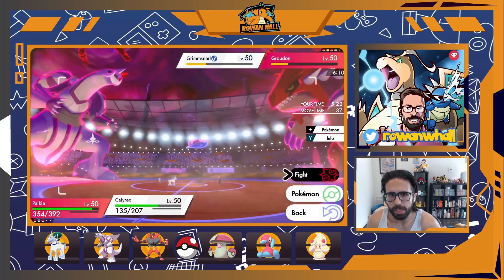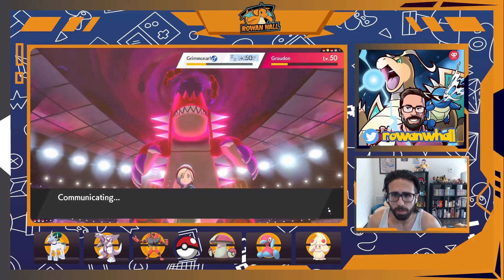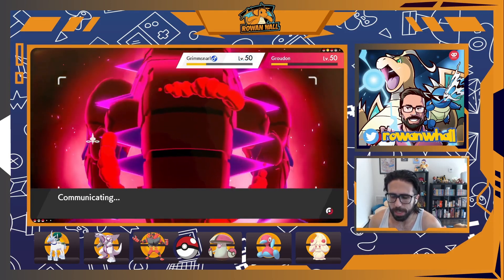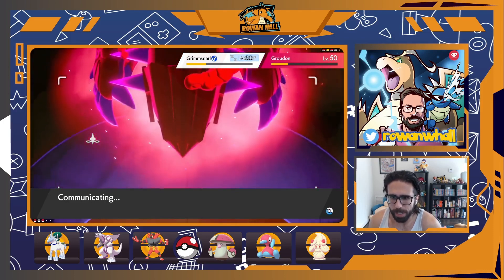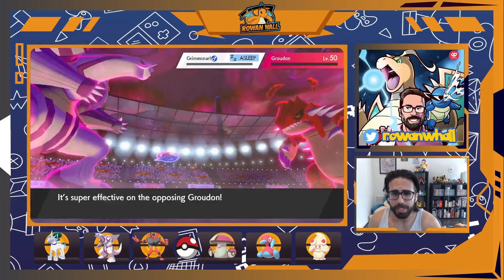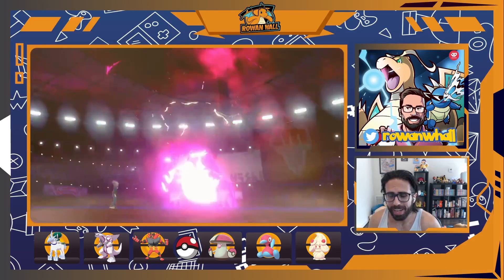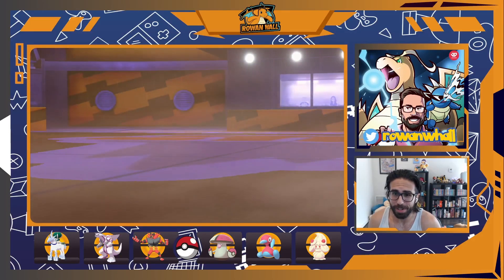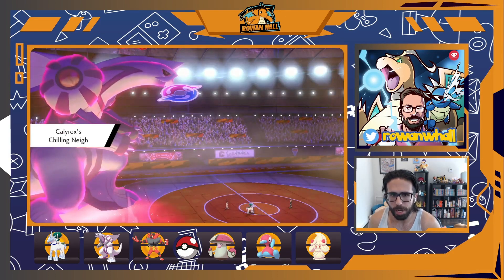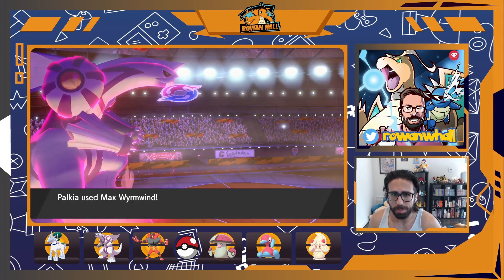There's really no way they're coming back at this point. We just click our attacks — even if my opponent pulls out something miraculous like a Prankster T-Wave plus full para, Palkia should still pick up the KO on Groudon. Glacial Lance picks up the double KO, we get a times-two Attack boost from Chilling Neigh, and Palkia's Max attack doesn't even get to go off. It doesn't matter — at this point it's 3v1, we still have Trick Room up, and Eternatus is not going to be able to take out both of us.